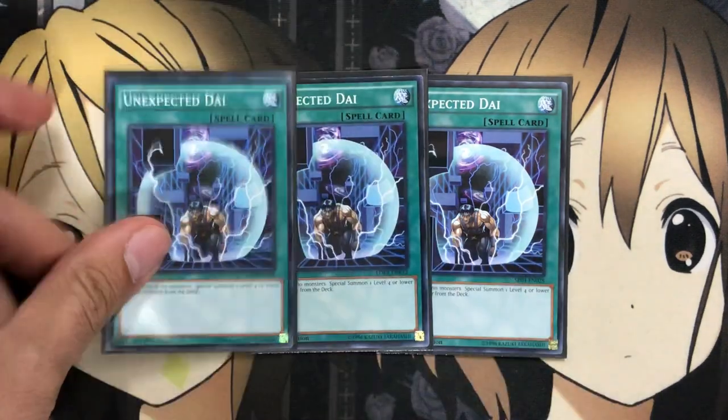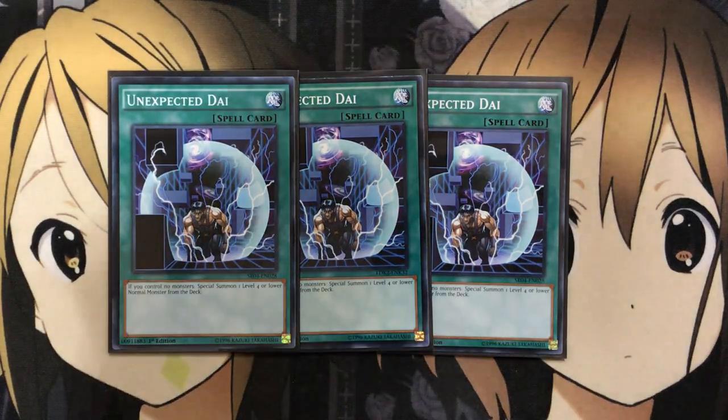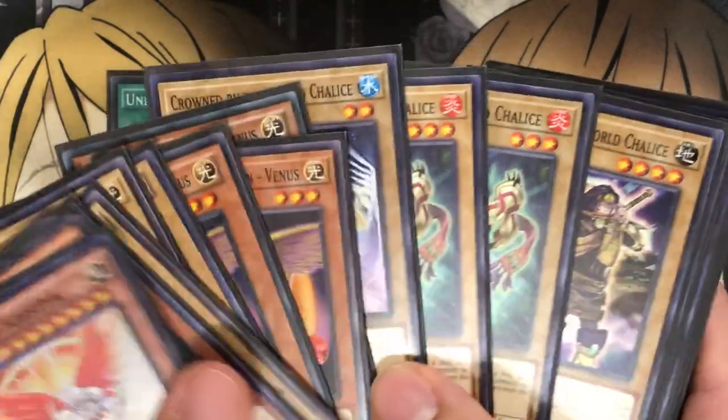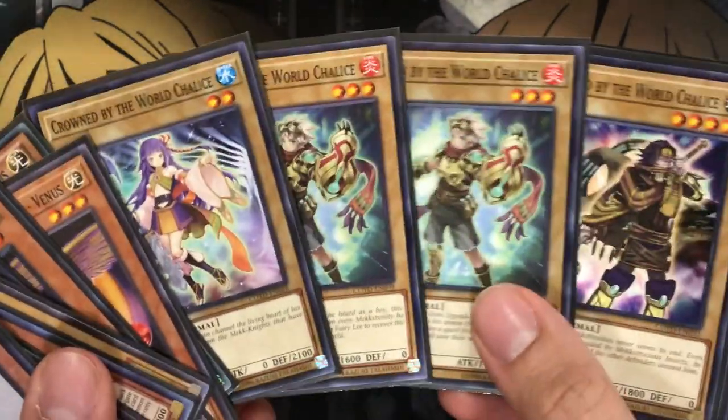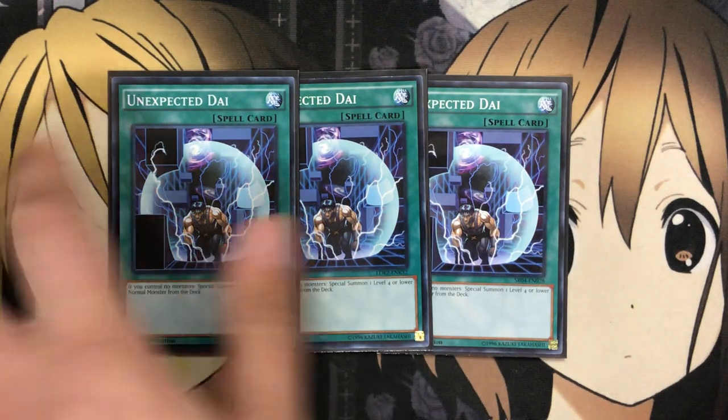One of the most important spells in the deck is Unexpected Die. If you control no monster, special summon one level four or lower normal monster from your deck. This gives you access to basically any of the monsters we run, including Shine Ball if you need it. Having whatever you need for these plays gives you resources, opening up your normal summons and link plays. You definitely need three of this card to fully utilize the special summon mechanics that the World Chalice monsters can use.